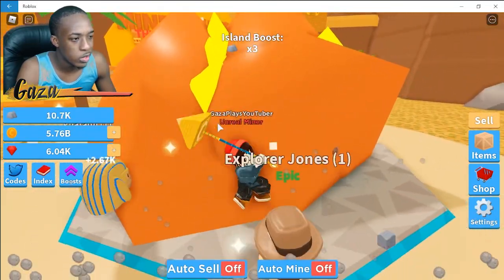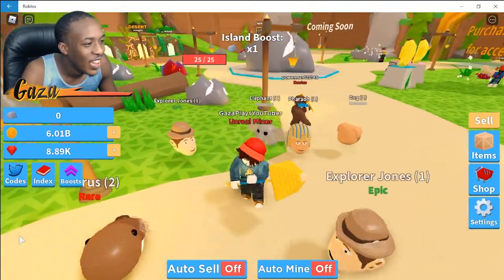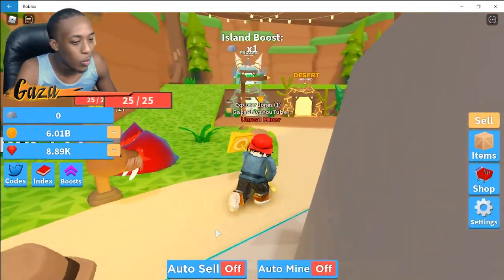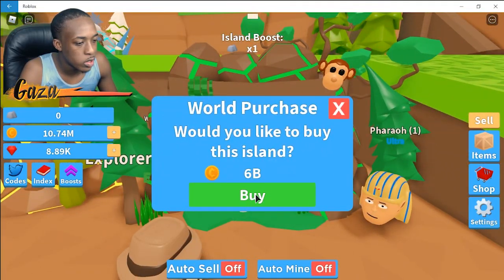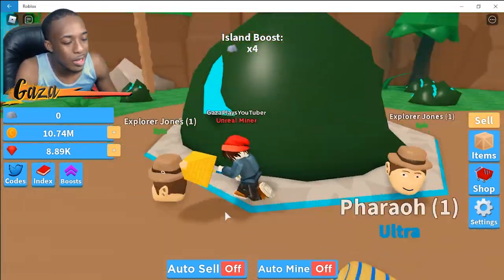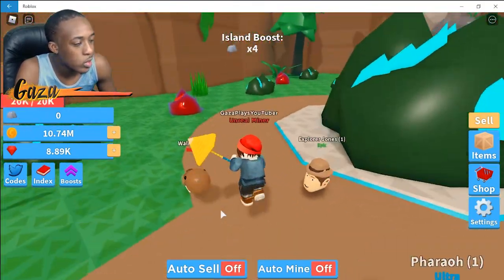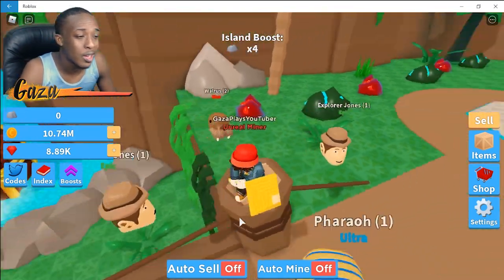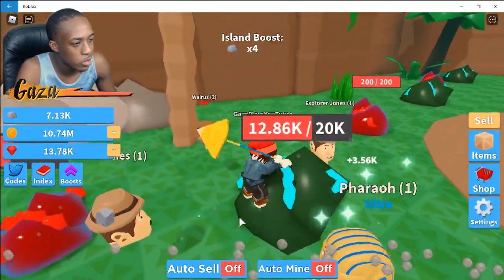That was super easy — we mined another 500k ore, sold it, and now we have 6 billion easily in one session. We can buy the jungle zone right here. To get up to where I am it will probably take you about one hour of grinding — just one hour, which is super easy. We got a brand new place and the best thing is there is finally a chest in this zone.